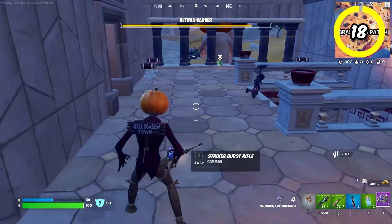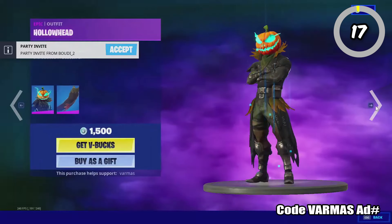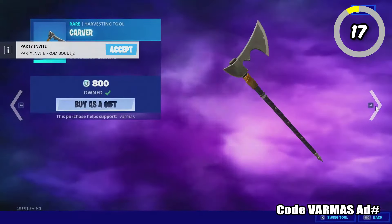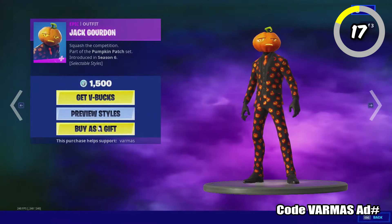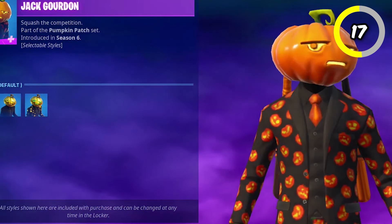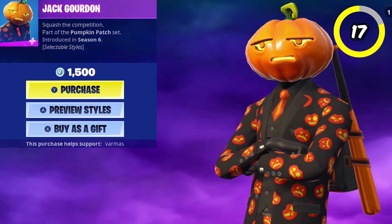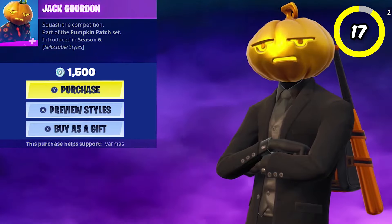Another pumpkin head skin last seen 347 days ago is Jack Gordon. He's rumored to come back because he's one of the OG Fortnitemares skins, coming out in Chapter 1 Season 6. This skin is basically the OG John Wick with pumpkins all over his suit, and is one of the best minimalistic Halloween skins to ever release. So let's keep an eye out for his return.